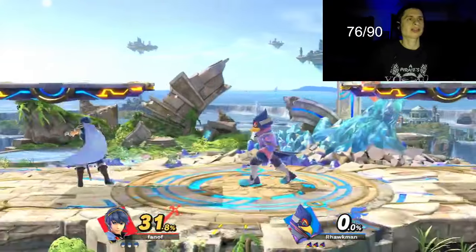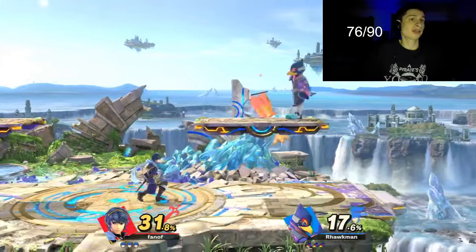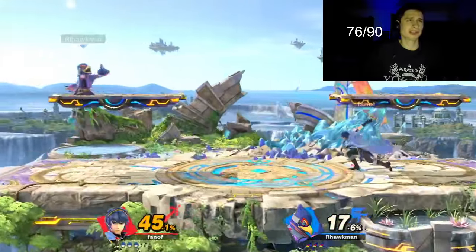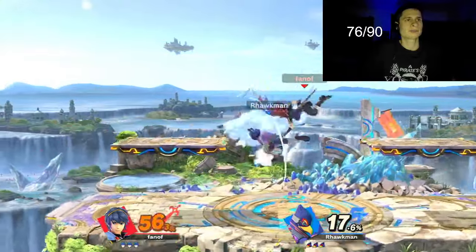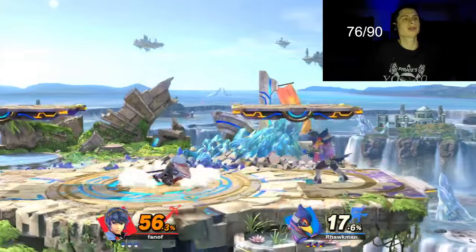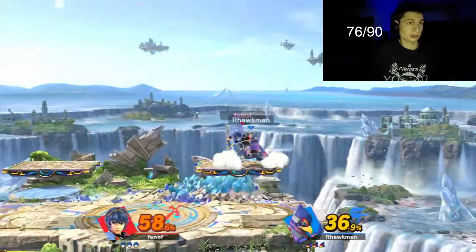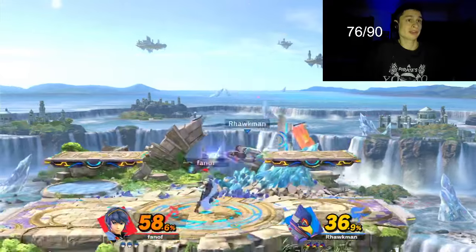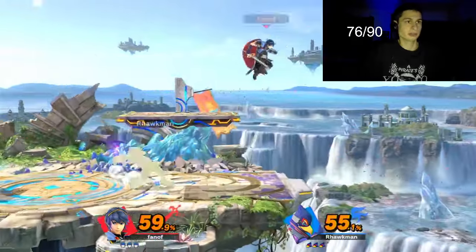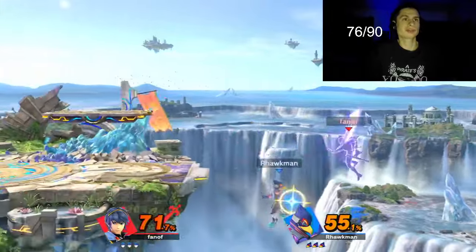We have a match against a Falco. Marth plays like Lucina - Lucina was added just like maybe this game or last game. He's just a swordie. There are like seven characters in this game that have swords from the same series, really called Fire Emblem, and Marth is one of them.